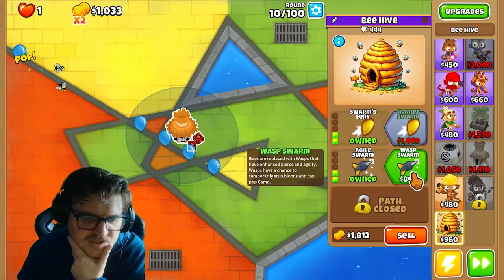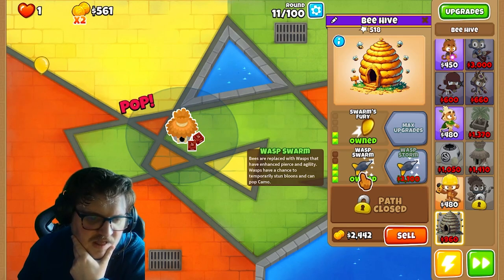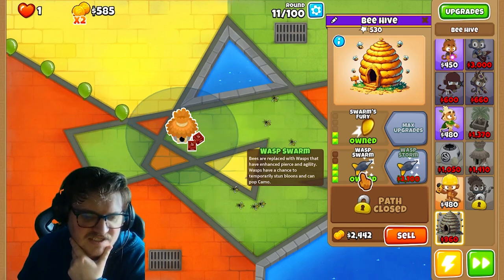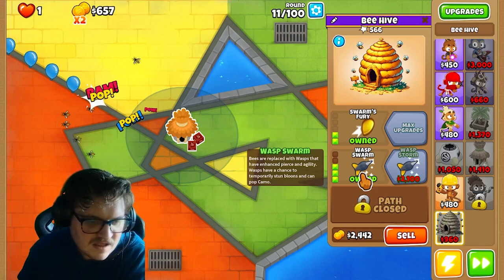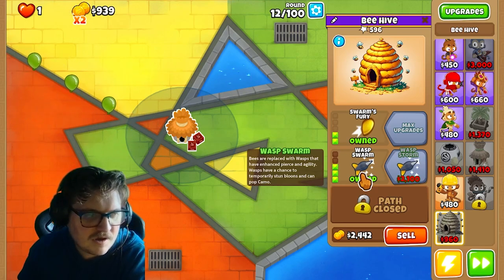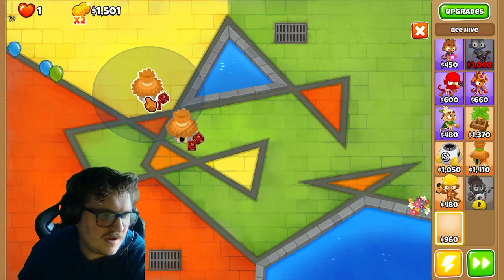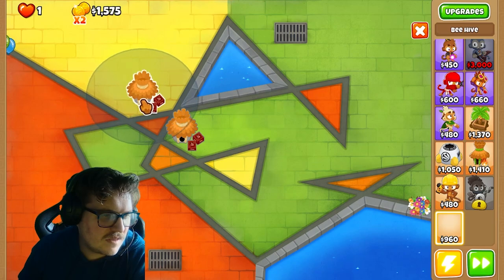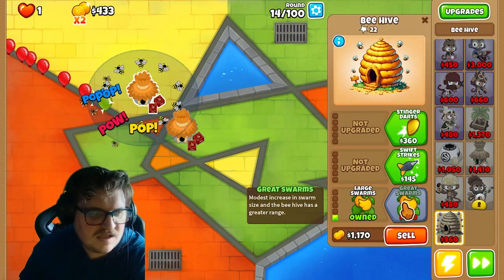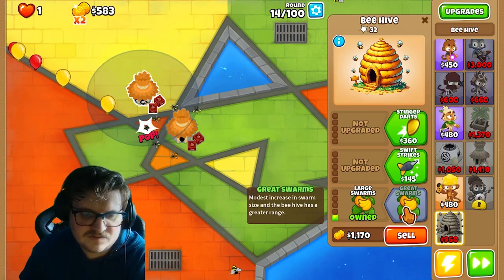We go on the mid path here first. Wasp Swarm — bees are replaced with wasps that have enhanced pierce and agility. Wasps have a chance to temporarily stun bloons and can pop camo. That's cool. This one gets even bigger with slightly increased swarm size.